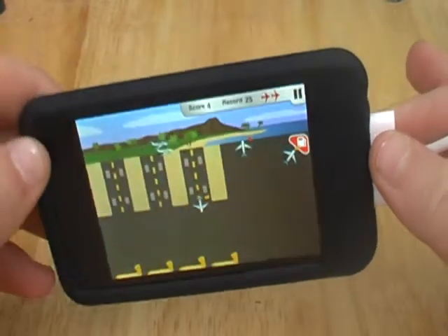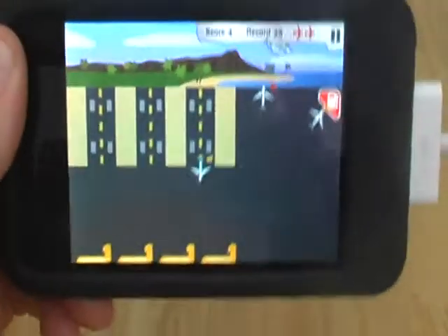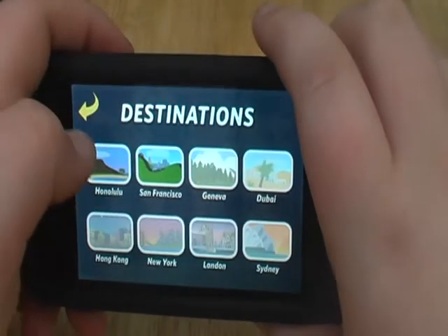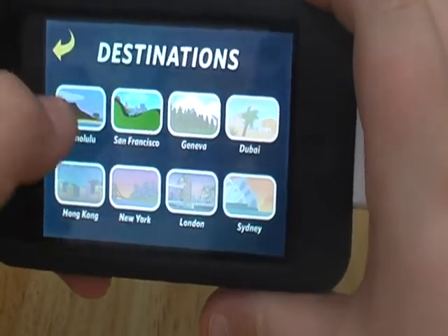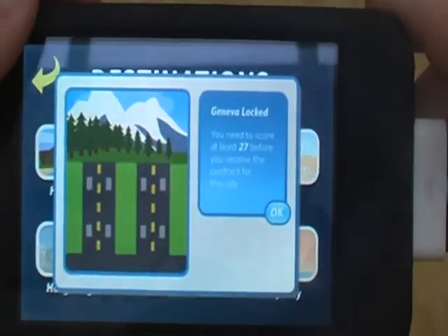Very fun game. There is a full version and a light version. The light version you only have a couple of places, but on the full version you have eight. You unlock them by getting a certain amount of planes to leave your dock.